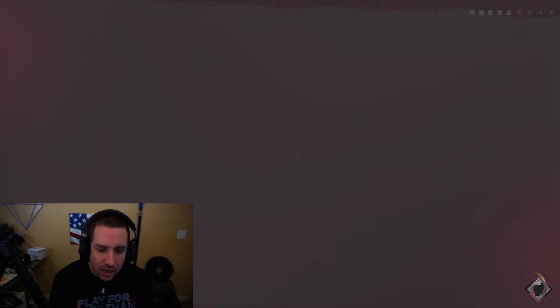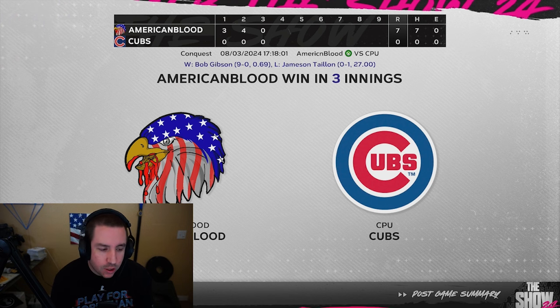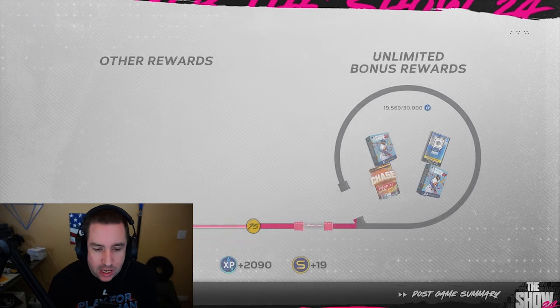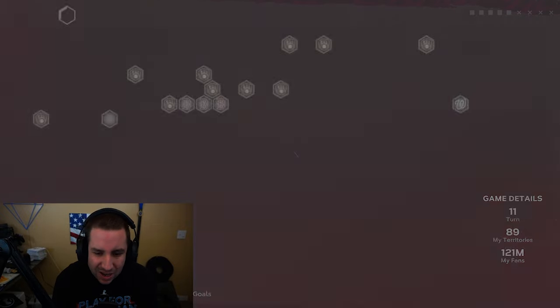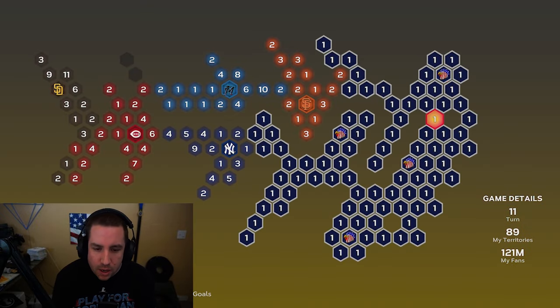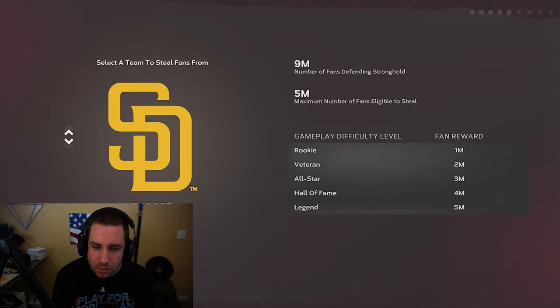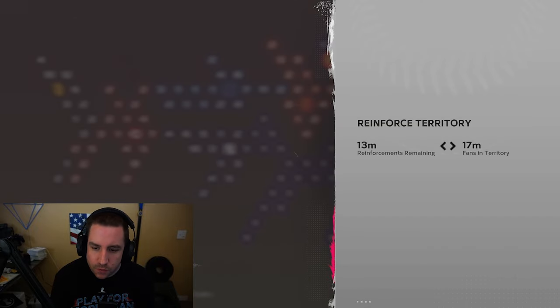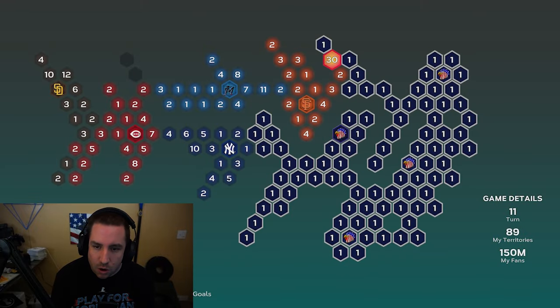We have beaten the Chicago Cubs! We're ready to move on — got some parallel XP, we're about 10,000 away from another wheel spin. Next up will probably be the Giants. Let's go reinforce somewhere near the Giants, right here. Skip to reinforce and then we've got to go all the way back around so we can move our fans from the last stronghold.